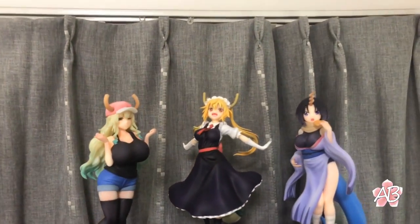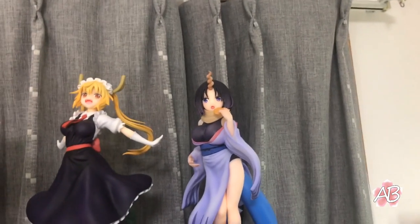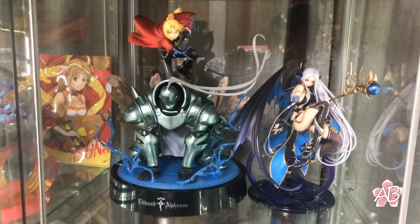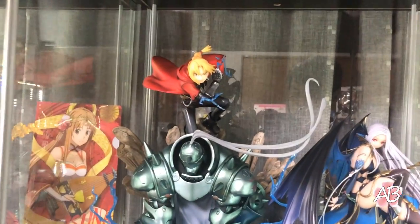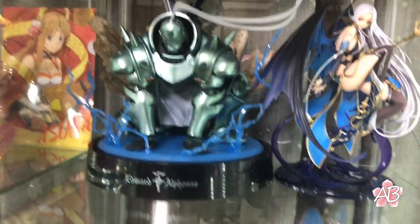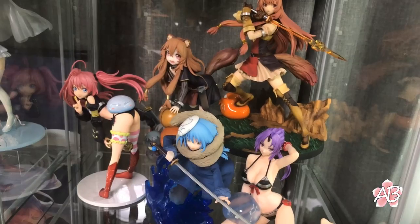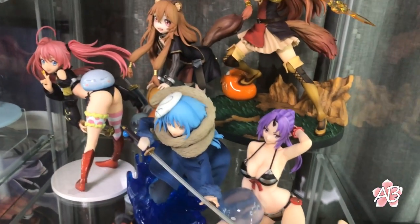Here's some Dragon Maid stuff — it's Lucoa, Tohru, and Alma. Here's Nidhogg and Ed and Al from Fullmetal Alchemist. Nidhogg is, I think, from a Chinese gacha game. Here's some Shield Hero and Slime stuff.